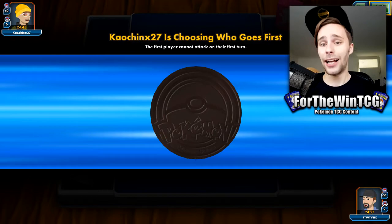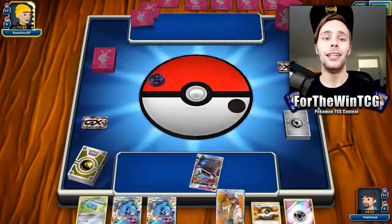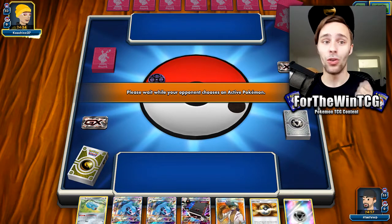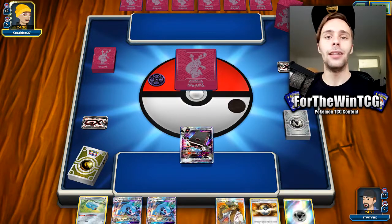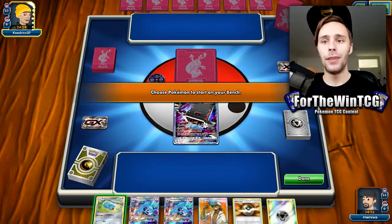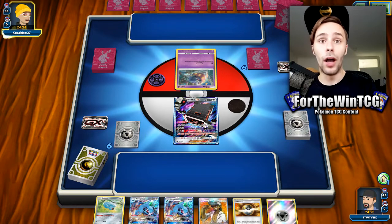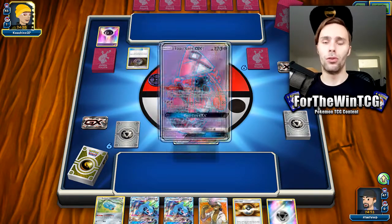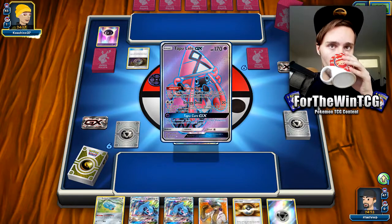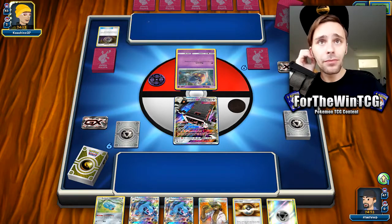We also play a tech of Stack Attacker GX to add an extra bit of tankiness to our Ultra Necrozmas, and it can also act as a backup attacker being a Steel type — a pretty neat tech Pokemon. Unfortunately, we're starting it, which is not good. But we should be fine, since we can Ultra Ball away our Metal energy and bring it back with Metagross. The more Metagrosses we get out, the better — ideally two, hitting 180 or Choice Band 210 with Ultra Necrozma.